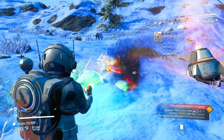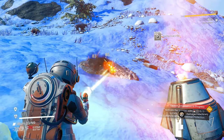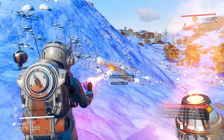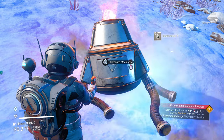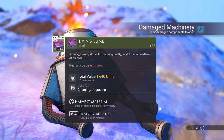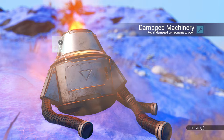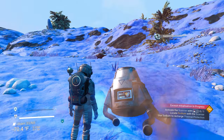In general, I'll always tell you: find a cave if you start a brand new save, because that will help you get cobalt to make batteries for your hazard protection. Also check out these damaged machinery items — they're usually trash, you can pick them up and sell for $1,000, but they can also give you nanites. We got 29 nanites there.